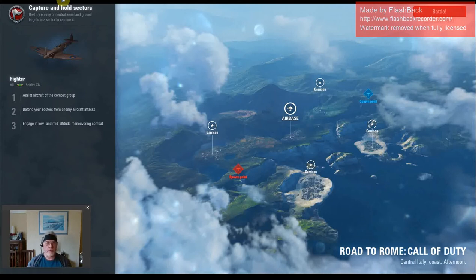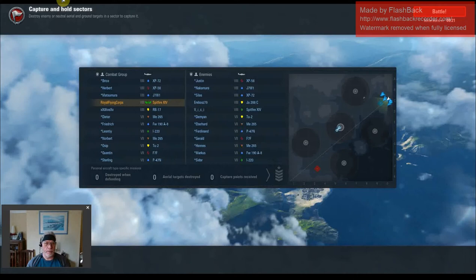So the next thing to do is take a look at the order of battle. Here it is, and you can see my specialised Spitfire 14. I have a good pilot in this with lots of skills. For company I have an RB-17 bomber, and on the enemy team there's another Spitfire 14, not specialised, and an enemy bomber, the Junkers 288C.